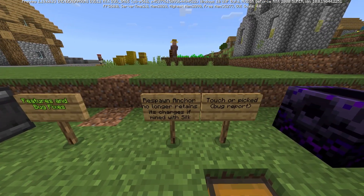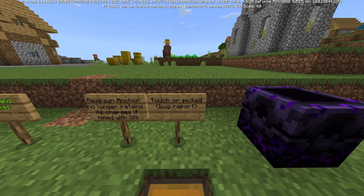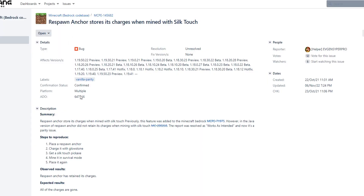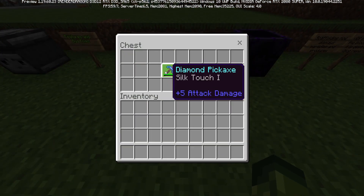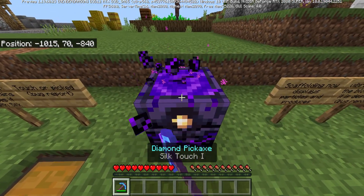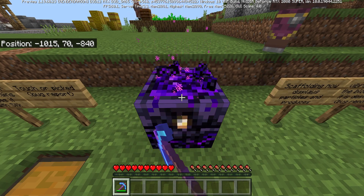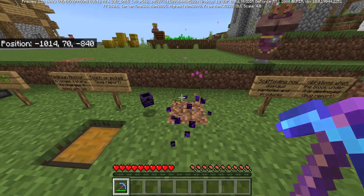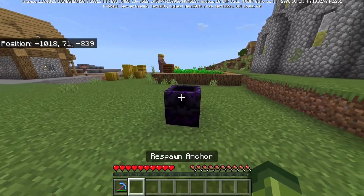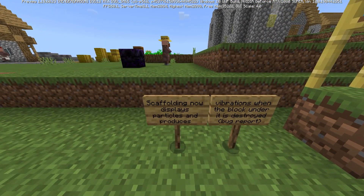Features and bug fixes: the respawn anchor no longer retains its charge if mined with Silk Touch. This has been a reported issue dating back to October 2021. Previously, if you fully charged a respawn anchor, mined it with a Silk Touch pick, and placed it back down, it would still be at full charge. They have finally fixed it today.